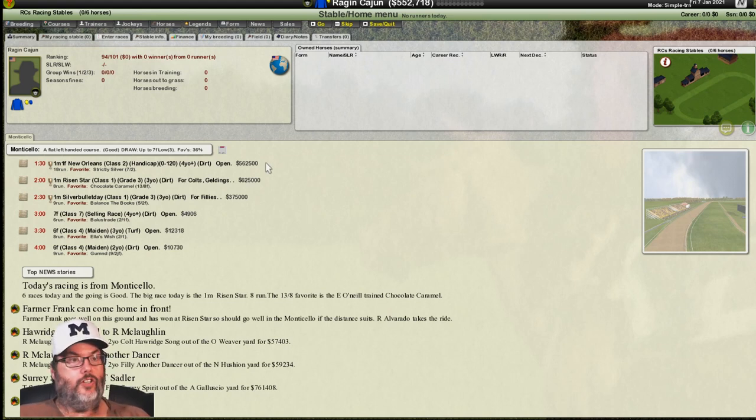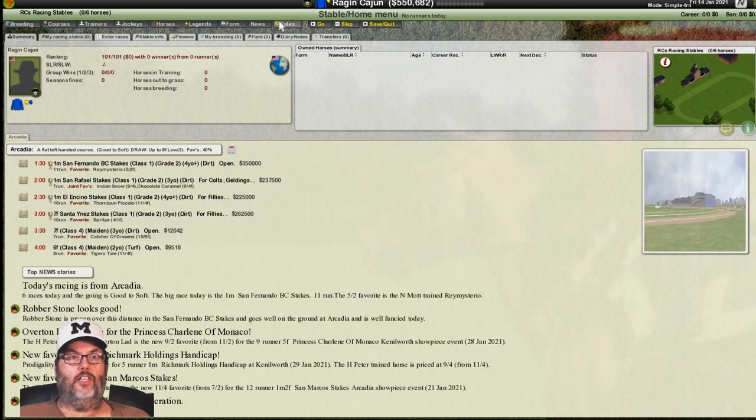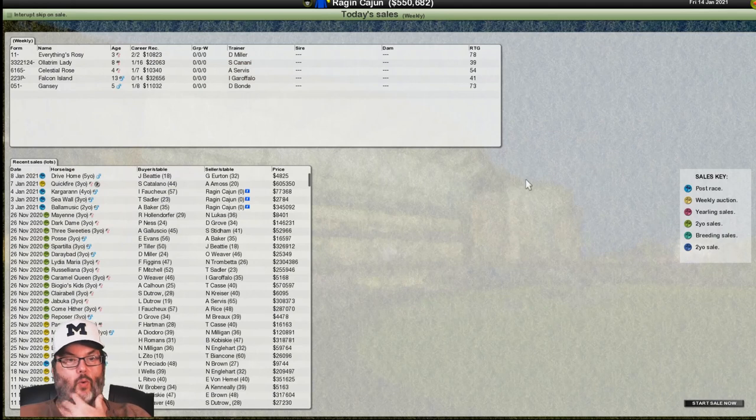When you win, coming back here, the horse will either be in your racing stable, breeding stable, or yearling stable. So we've moved on to the seventh — let's get to the next auction. There's the yellow dot again, so that's going to be a weekly auction.